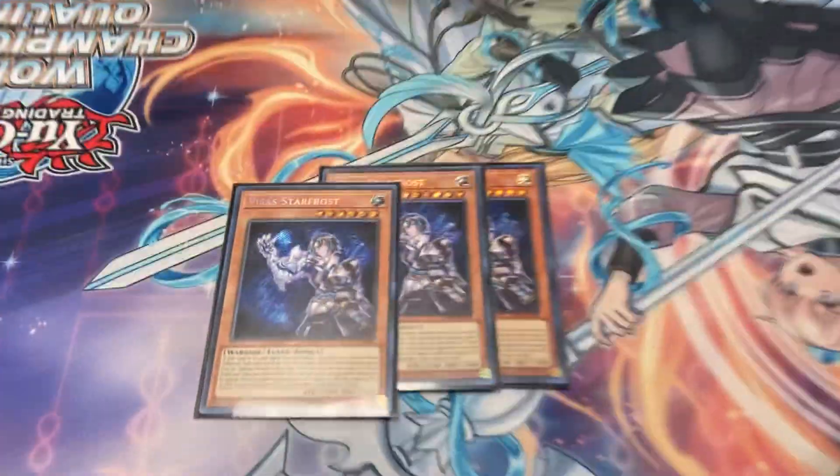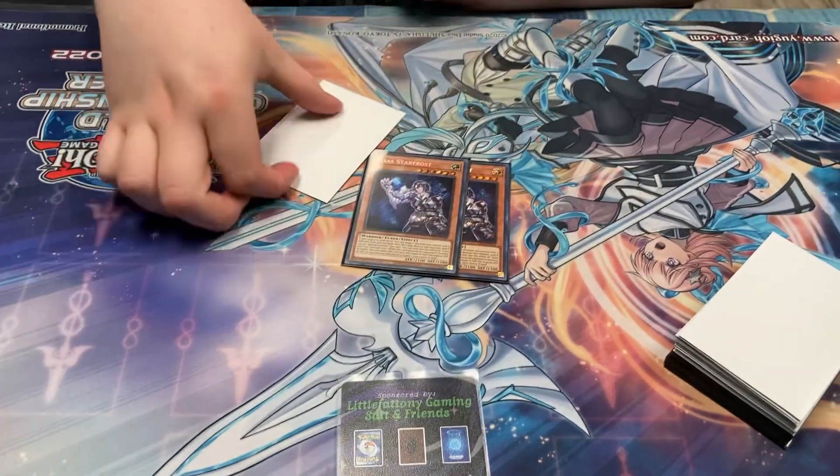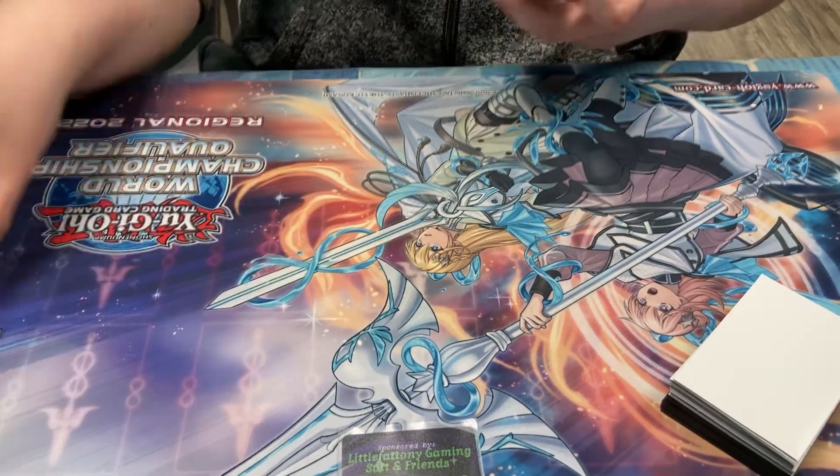The best card in the deck isn't even out yet, so I was effectively playing a nerfed version. We like to call this deck Star Frost Bizarre Adventure, or Thanos Turbo Field Spell Travel — whatever you want to call it. It's built around three copies of Visas Starfrost. Most Mannadium decks I've seen play two, maybe three, but this card is literally the entire point of the deck, so we play three.